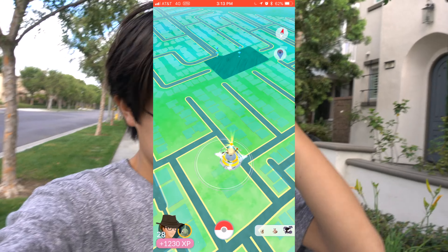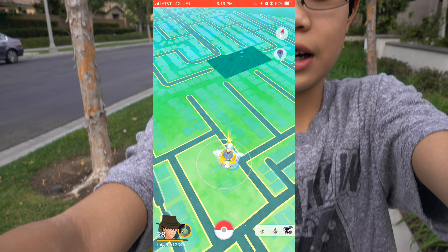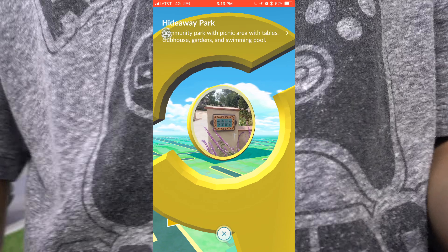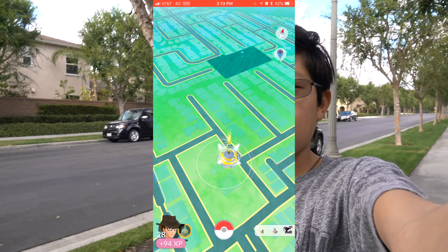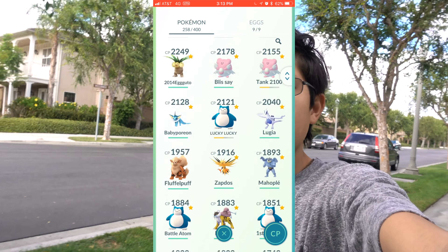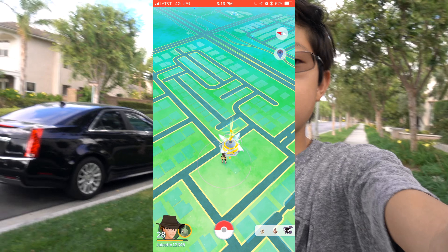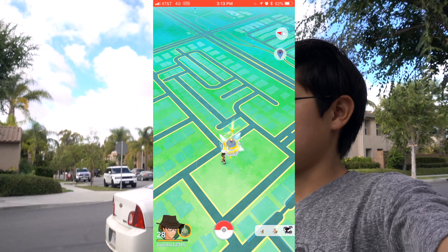We got new Pokémon in Pokémon GO! Sorry if it's a little bit shaky — I'm bad at this and I do not have a tripod, but I should. Data miners have found that new Pokémon have been released, so we're gonna go and find some. The plan is to go to our gym, go to the park, and then go across the street because I saw a Pikachu out there. Next stop: the gym.